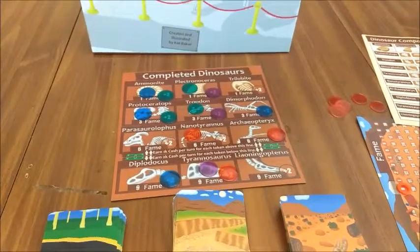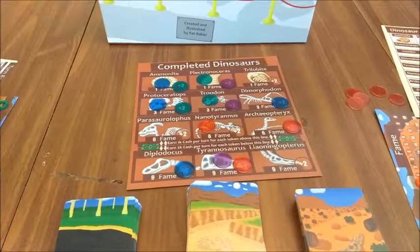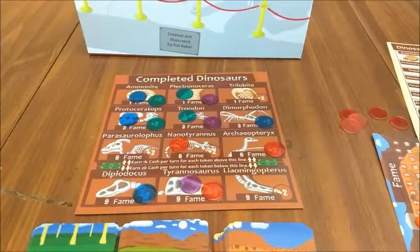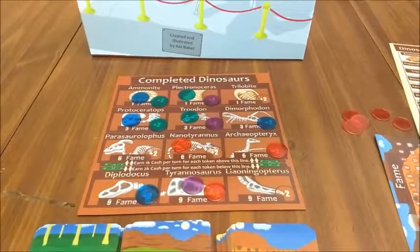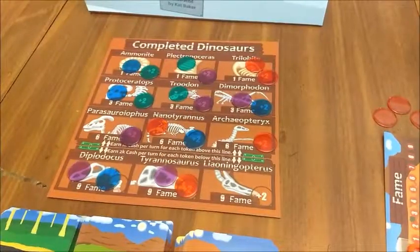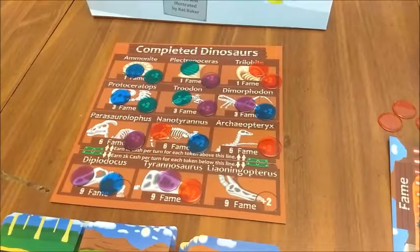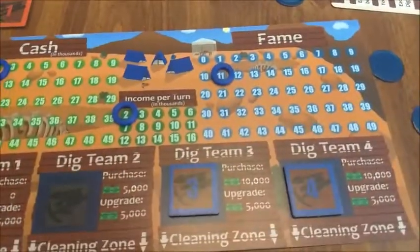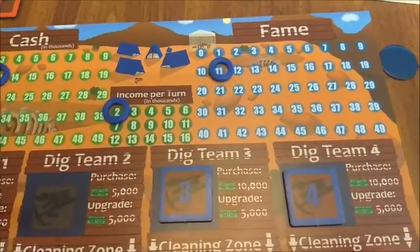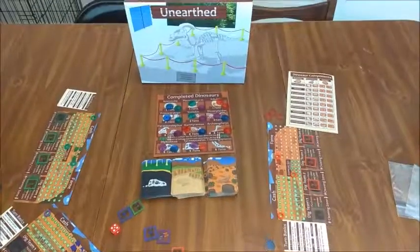Continue taking turns, digging up and assembling dinosaurs, until the dinosaur components board has a certain number of tokens on it — and that number depends on the number of players: 10 tokens for a 2-player game, 15 tokens for a 3-player game, and 20 tokens for a 4-player game. Everybody gets one final turn after the last token is placed. After everybody's taken their last turn, the game ends and everybody compares their fame scores. The player with the highest fame is the winner. In the case of a tie, the player with the highest fame and the most leftover cash wins. I really hope that you enjoy Unearthed!